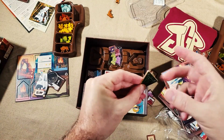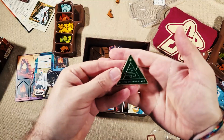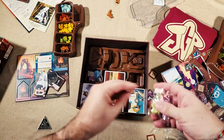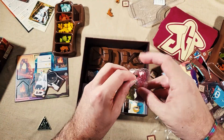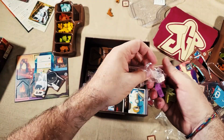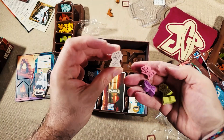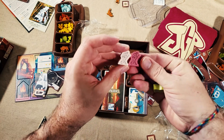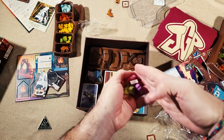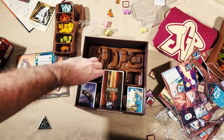There's a nice metal first player token, which is pretty cool. And the hikers — there are two hikers in every color, all the same design just in different colors. There are more hikers in the other tray as well.